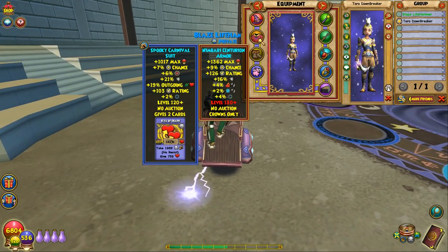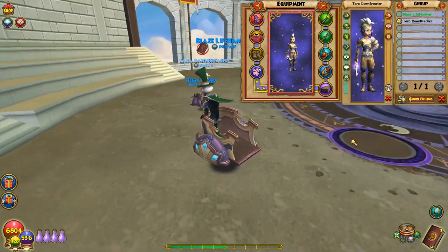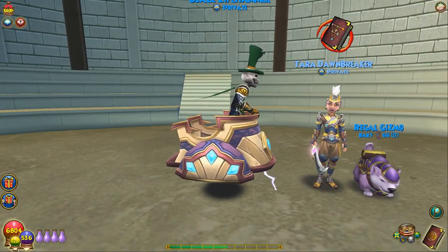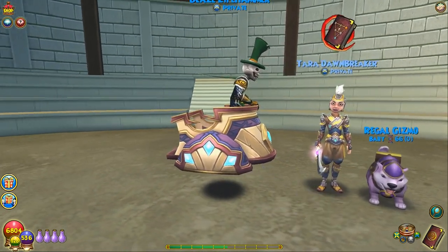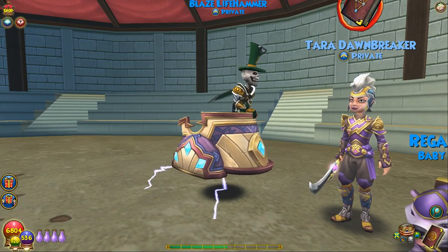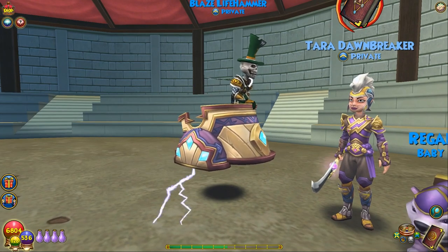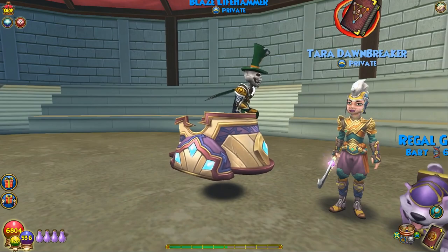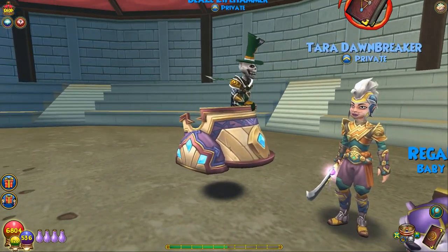Here's one of the robes. Hers is level 130 because she actually has a 130 character, unlike me. So this is — what — the Storm set? No, the one I'm wearing is the Fire and Ice one. So you can literally just switch to all the other gear. Yep. And then this is the Storm and Myth one. And then the Death and Life one. I kind of like the Storm one — yeah, the Storm one is actually pretty good.